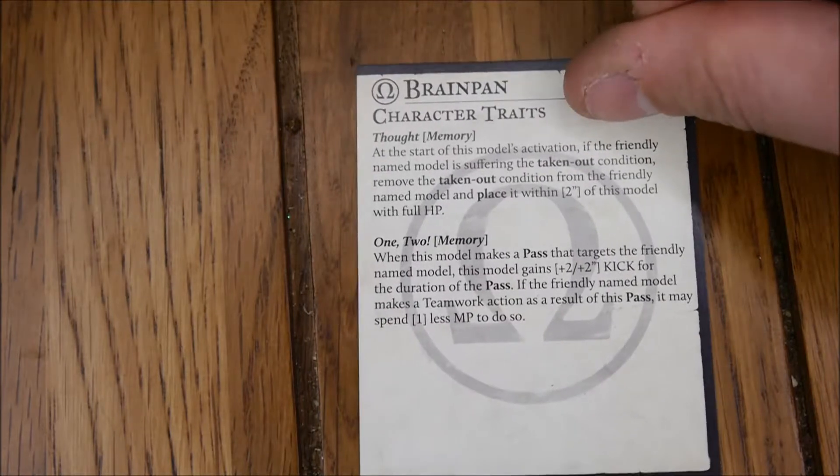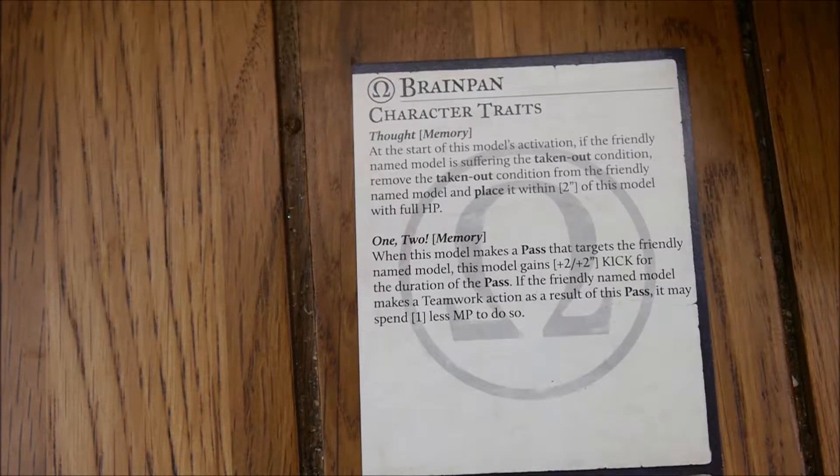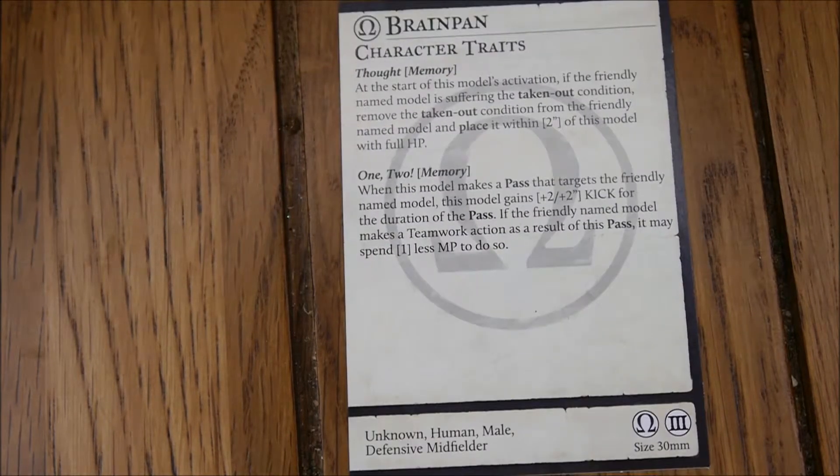On the back, you've got two character traits: Thought, which involves Memory again. At the start of this model's activation, if the friendly named model is suffering the taken out condition, remove that condition and place it within two inches of the model with full HP - which means you can get Memory back quite easily. The second trait: when this model makes a pass targeting the friendly named model, this model gains plus two, plus two kick for the duration of the pass. If the friendly model makes a teamwork action as a result of the pass, it may spend one less MP to do so - so pretty good for trying to score. It looks like these guys are used for passing upfield and messing around with the ball.